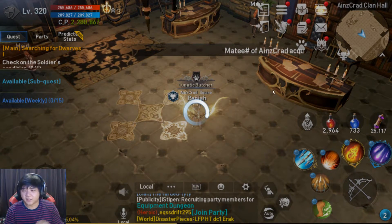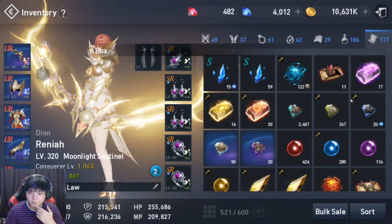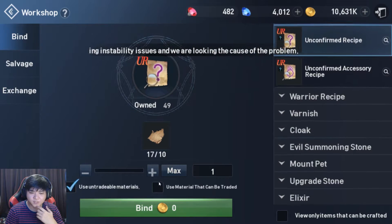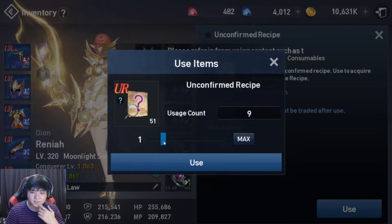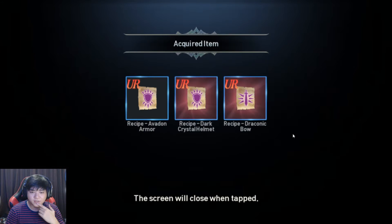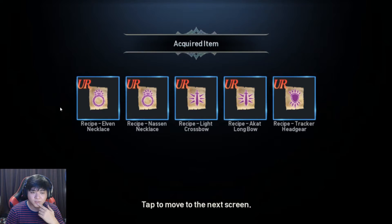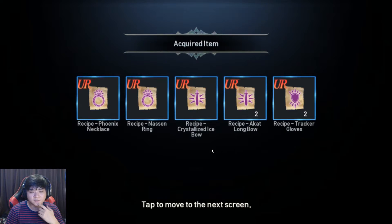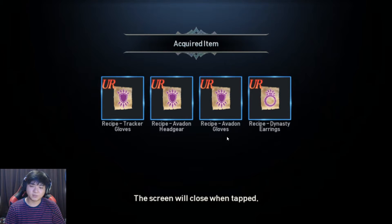So again, all of these I have saved up since UR was released. Let's make more recipes — I'm going to mass open recipes. We can make exactly 2 over here. So we got 51 unconfirmed recipes. Let's see how far we can go — opening by 10s. We got 1 Arbal earring, some rare stuff. We got 2 more — so that's 3, then 5, then 7. It's like 20% to get an accessory. Oh, we got 1 more — Dynasty earrings.